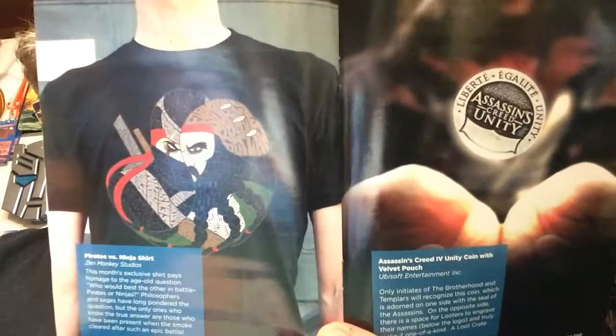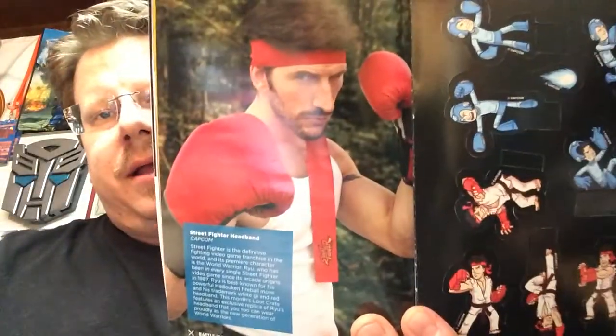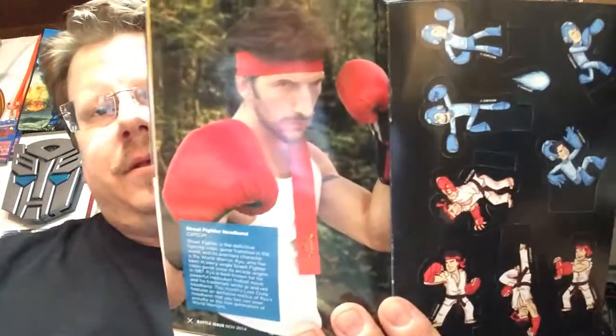Here's my Pirates vs. Ninja shirt, my little Assassin's Creed Unity coin with a velvet pouch, Mega Man helmets, Halo dropship minifigures, and yep, it's a Street Fighter headband right there. That's November 2014's Loot Crate. Not a big fan of this one, to be honest — I think they kind of dropped the ball on this one.